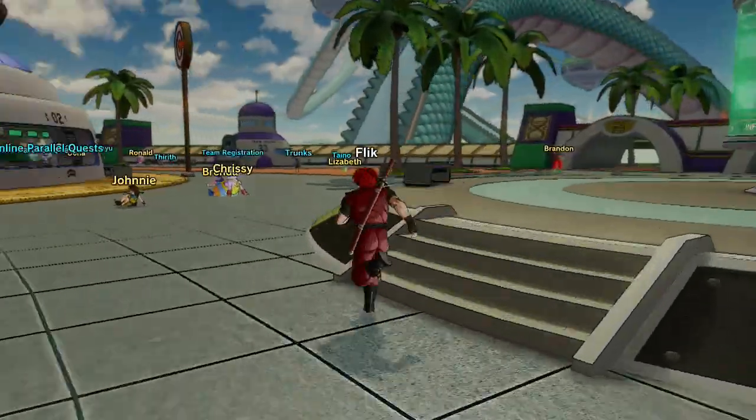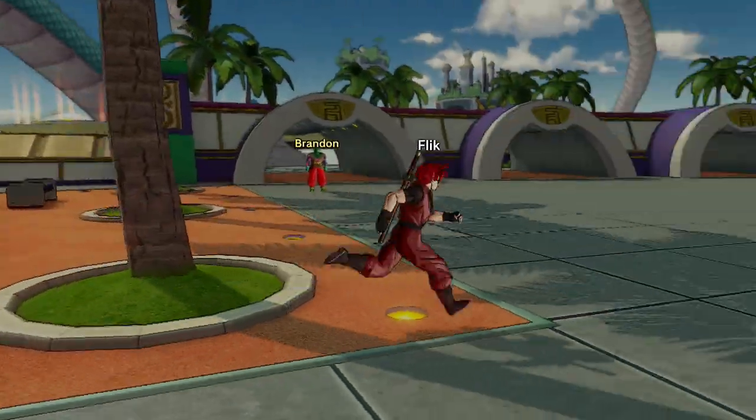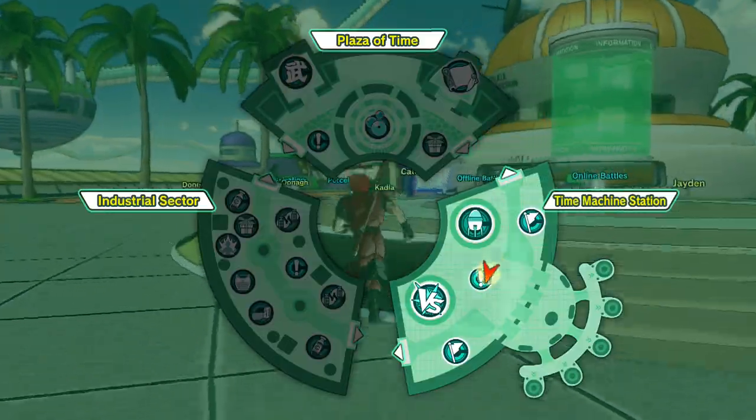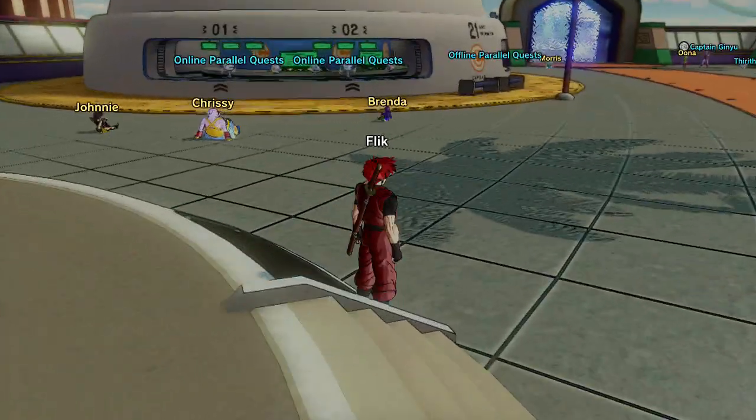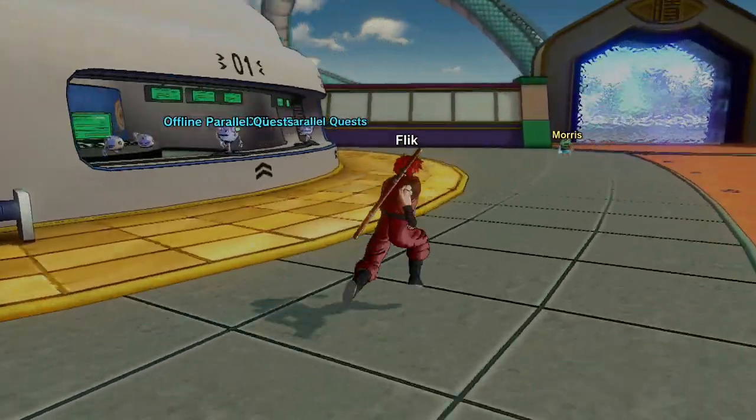So the blue names are NPCs, white names are pretending to be player characters but not really because I'm not online. I won't bother looking at the Industrial Sector because it's just shops. We're at the parallel quest counter, so let's have a look at this — this is the side quest stuff that's outside of the main story.